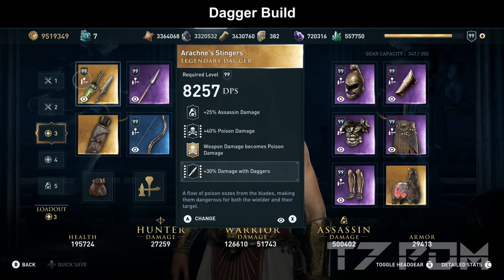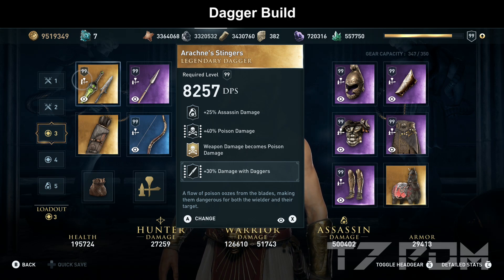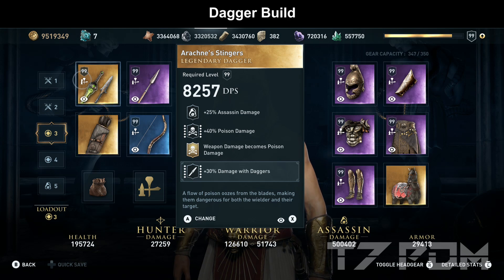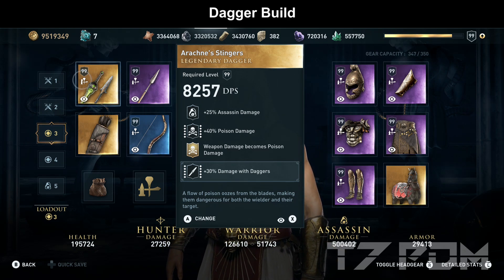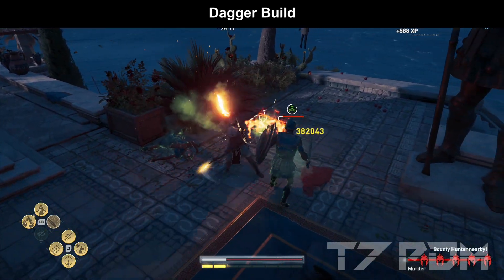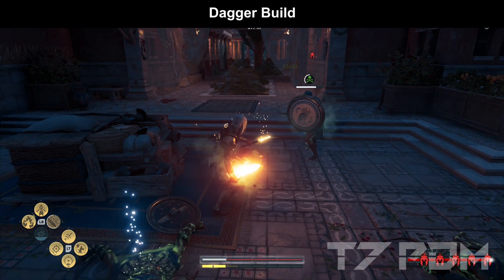On our left melee weapon we use the Arachne Stingers — one of only two melee weapons that comes pre-engraved with elemental damage conversion. The Arachne Stingers is the only weapon with poison damage already on it, while the Mullet of Everlasting Flame is the only one with fire damage, but since the Mullet is a blunt weapon it's not very useful. The Arachne Stingers already has assassin damage, 40% poison damage, and the poison damage engraving. You could theoretically also engrave weapon damage becomes fire damage on it to have both elemental types, but since the game can only deal one damage type anyway, it would just visually show both the poison cloud and flames without actually dealing both.